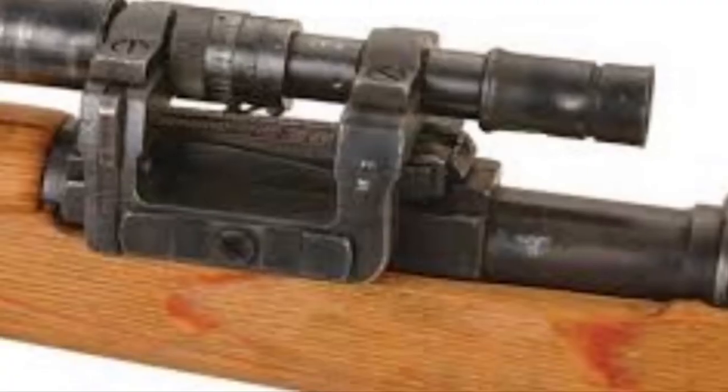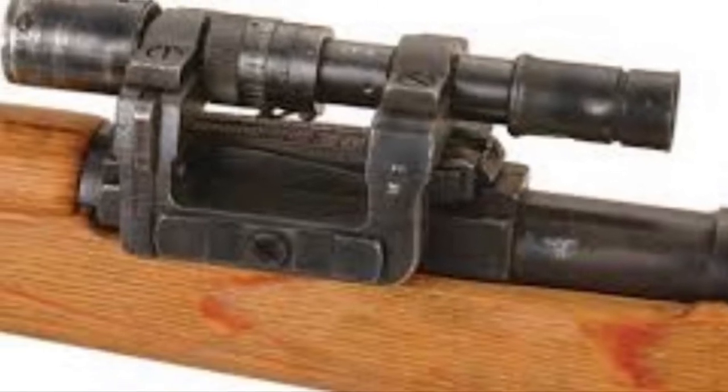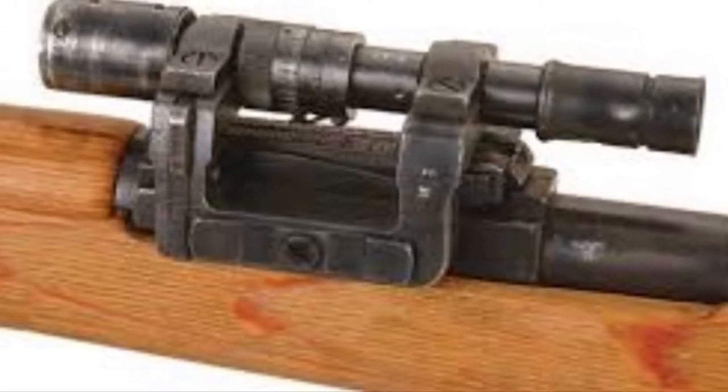You would also see a very interesting step in the right direction on designated marksmen from the Germans with the ZF41 1.5-power long eye relief scope. This was mounted off the rear sights of the Mauser K98K and would go to the best marksman in a squad. If you're already doing well with iron sights, 1.5 power can only help. The Germans actually intended to get everybody outfitted with a ZF41 scope, but they never got production up to where it needed to be, and it never came to pass.